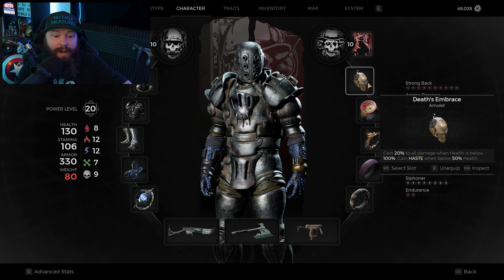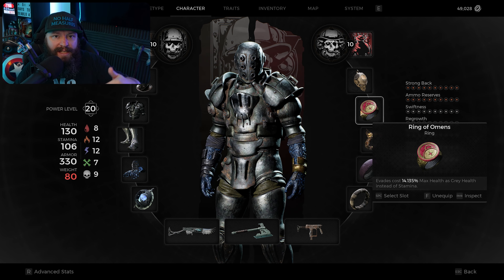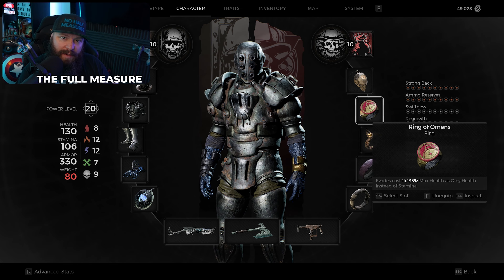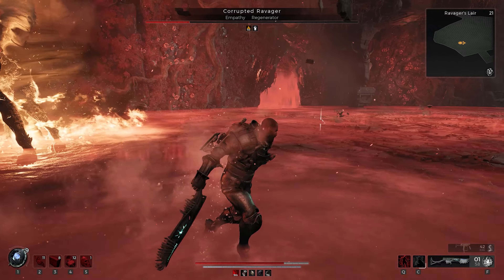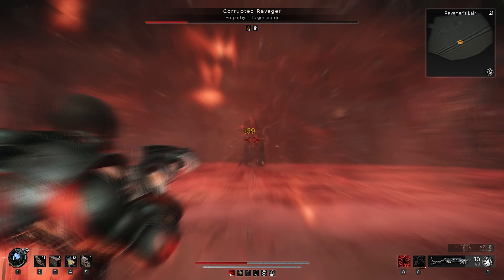Another hidden aspect of Ring of Omens is that a bunch of amulets from Yaesha allow you to do something called Misty Step — that special dodge you've been seeing in the footage. We combine this with Death's Embrace. There are several amulets that work with this — Full Moon Circlet, Necklace of Flowing Life, Talisman of the Sun, Leto's Sigil, and Ravager's Mark — but we're using Death's Embrace because it suits what we're trying to do. Death's Embrace gives us 20% damage when health is below 100%, and Haste when below 58% HP.